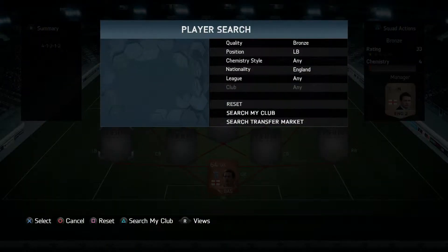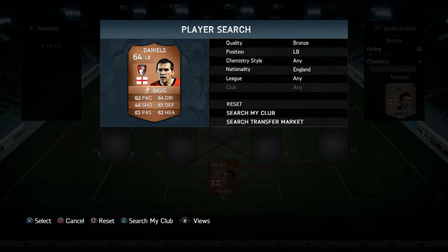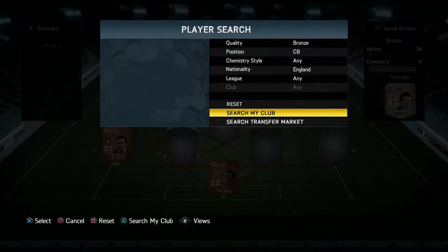At left back we've got Charlie Daniels: 82 pace, outstanding. 46 shooting, but I scored a screamer with him. In the low 60s for passing, dribbling, defending, and heading. He's got a four star weak foot which is excellent, and he's actually one of my favorite players in this side.